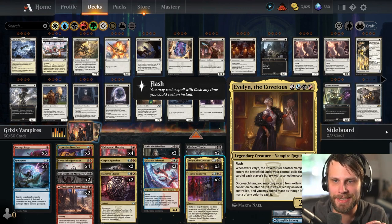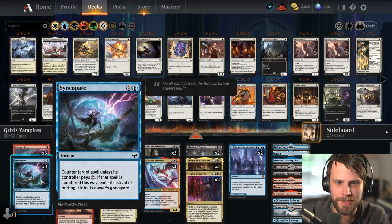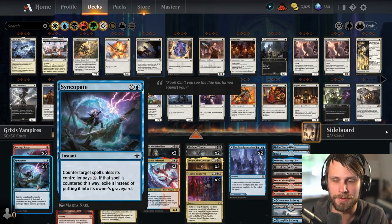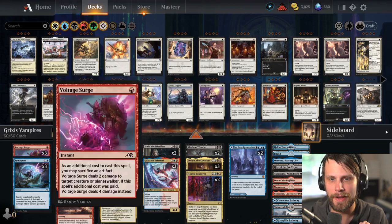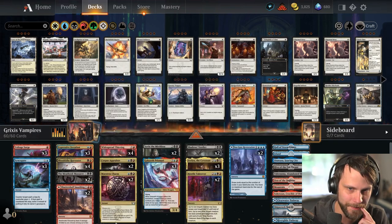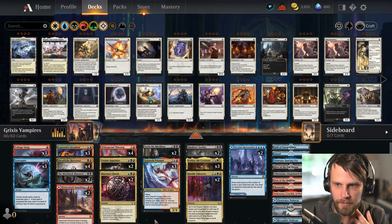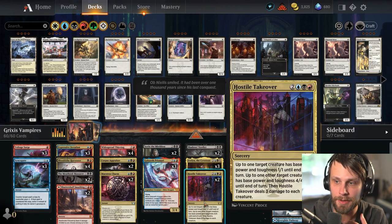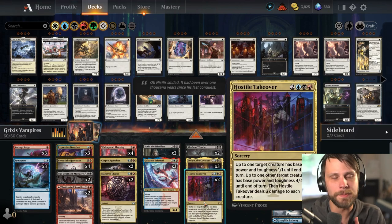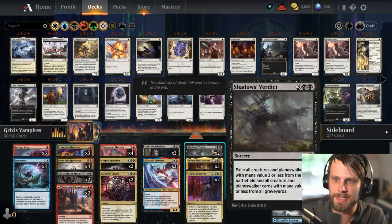However, at heart this is very controlling in its nature. We've got Expressive Iteration for some card draw. We've got Voltage Surge and Syncopate for some counter spells - kind of an interesting one. For some removal and counter magic, we've got Shatter Skull Smashing. Maestro's Charm is a really lucrative card and does quite a bit for us. And then Hostile Takeover as the sweeper of choice here, which is very interesting. We do also have Shadow's Verdict to balance that out.